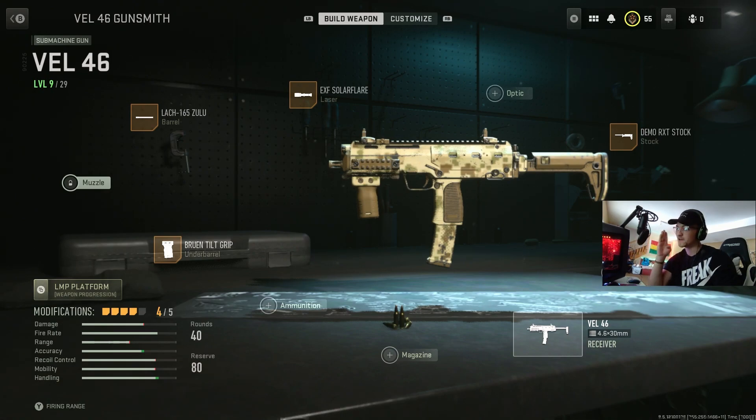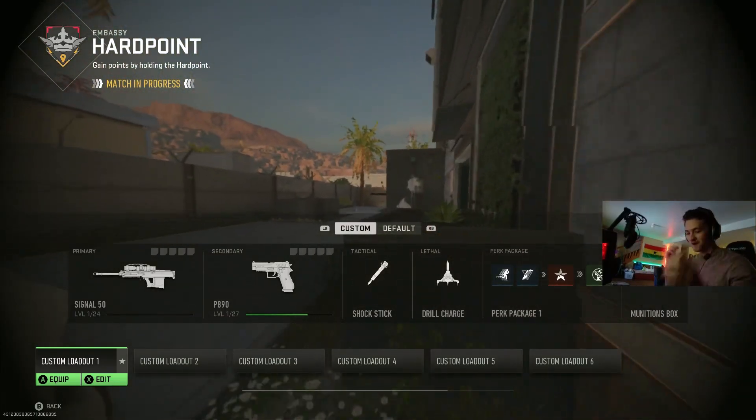You will get 50 hitmarkers and they will kill you immediately. Up close though, this thing beams — hip firing is great. If you're super close, don't even aim, just hip fire. But aiming in also works great. Hope you enjoy this sick gameplay — I'll see you later.